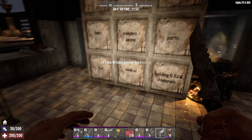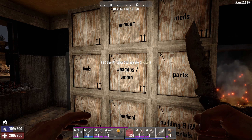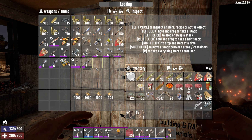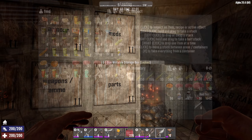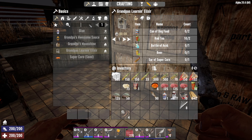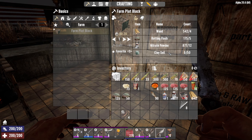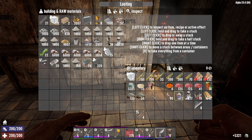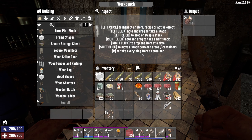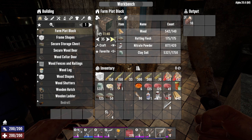Okay, here we are back at base. Let's sort out and pop some of this stuff away out of our inventory. We can stick our new SMG in there for now. So what is the situation with the farm plots? Farm: wood, rotting flesh, nitrate powder, clay soil. We've got plenty of everything — rotting flesh and nitrate, we have it all.